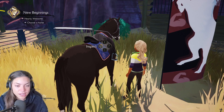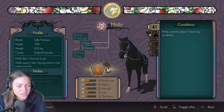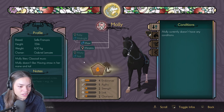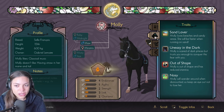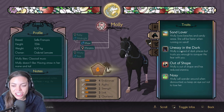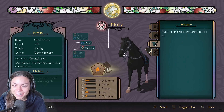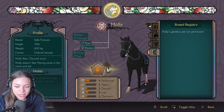Let's inspect them. They've all got their own little profiles. This is a Selle Français, 15 hands, he's a heavy one — he likes classical music. This one's called Molly, she's a mare. She has breed lines. Traits: she's a sand lover, uneasy in the dark, nosy — that's all things I can relate to. Molly doesn't have any history entries. And there's going to be breeding on this!